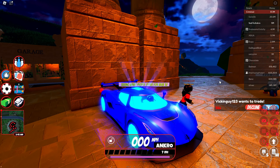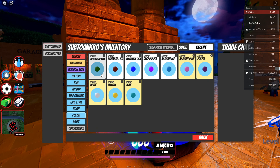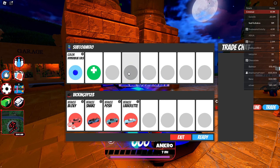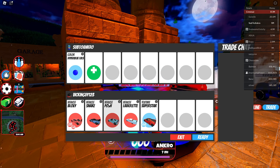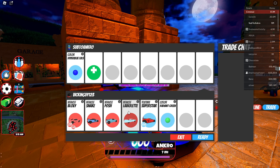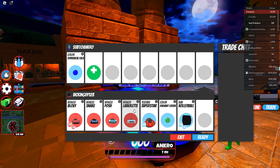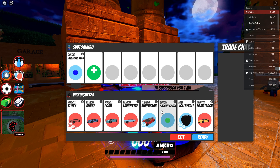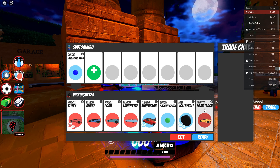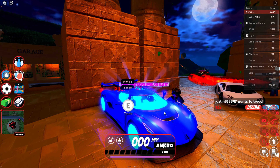Okay, we got a trade coming in from Vickenguy — let's see what he has to offer for Hyper Pink Level 5. He is offering a Bloxy Snake Posh — I don't even know how to say this, dude — La Vita Letta, Super Stone, Gaming Green, Volleyball, and La La Lord. Which is going to be an absolutely horrible trade, so I would not do that.